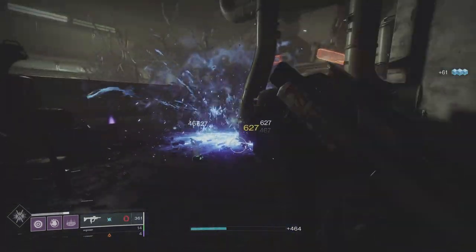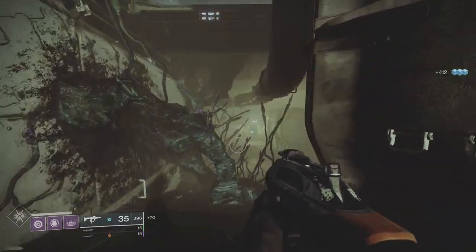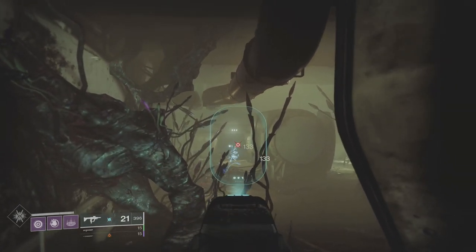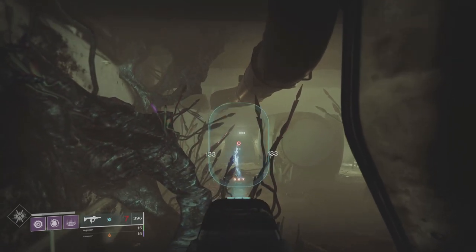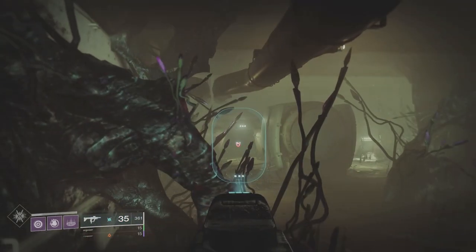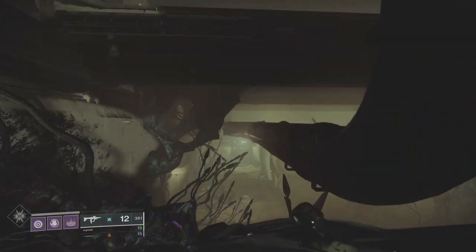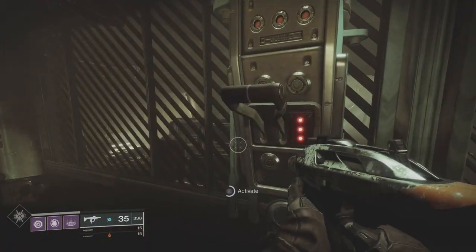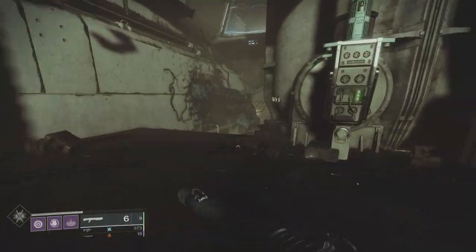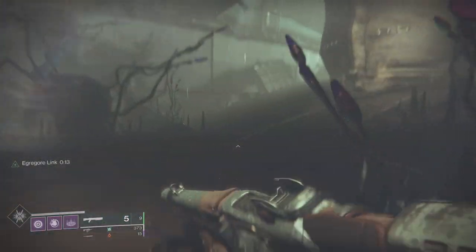There's a quick way to do this section — one of my subscribers and a friend pointed this out. When you go upstairs to activate the arc switches, just feather the machine gun — just one, two, short bursts — to break the fuse. Once we break this fuse, jump up, activate the switch, and then just go straight back down. It saves a couple of seconds — not major, but it does save time. So now we'll go get the Egregore link, shoot the pod, and move up into the next section.